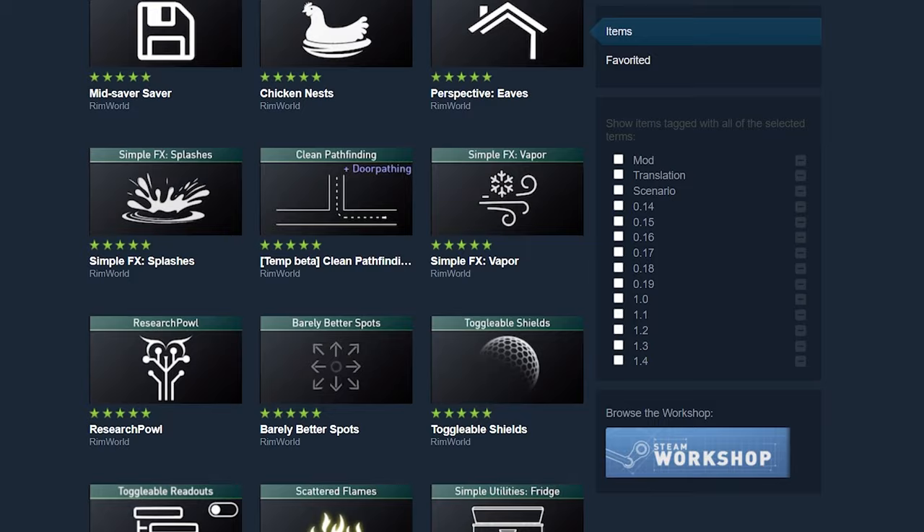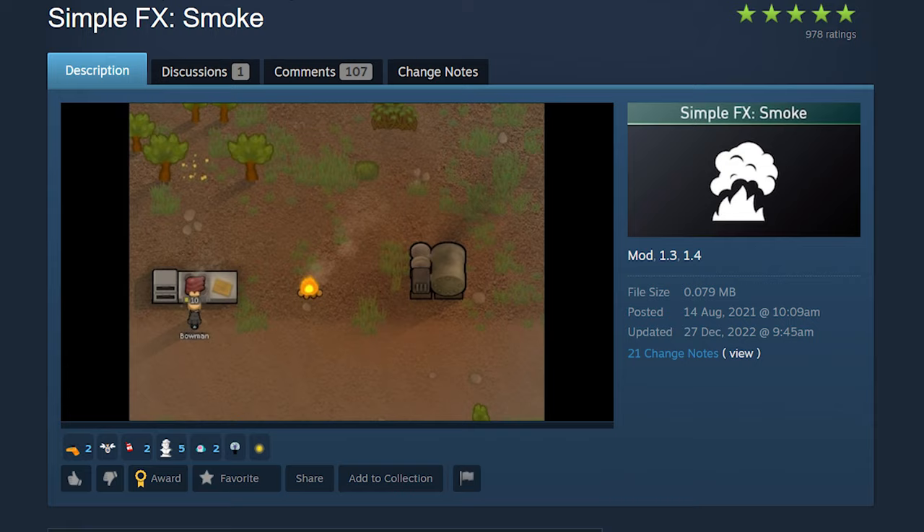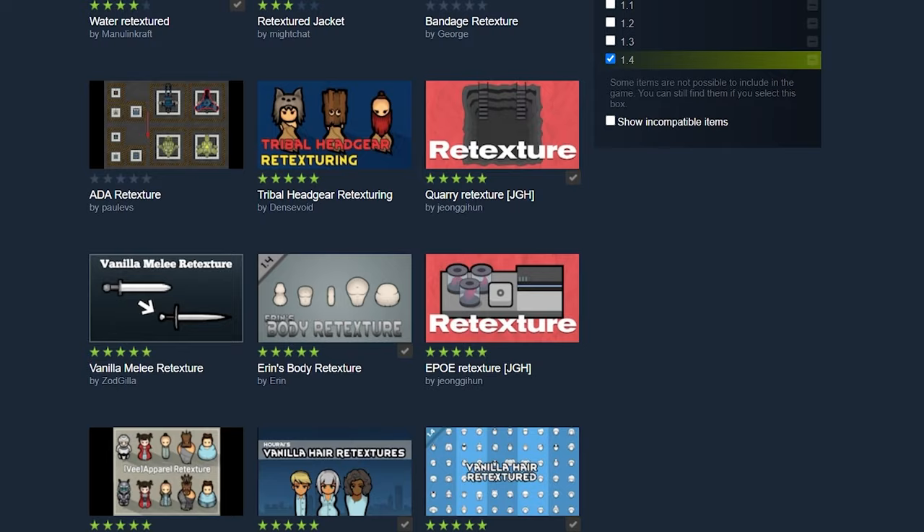Our friend Owlcam has created a bunch of small mods that are really cool: Toggleable Overlays for various overlay options, Simple Effects Splashes, Nice Rain, Vapor adds vapors when it's cold, Smoke adds smoke to objects that burn, and Sketch of Flames for a better looking fire. And all of his mods somehow make the game run better. He has many more mods so follow him.